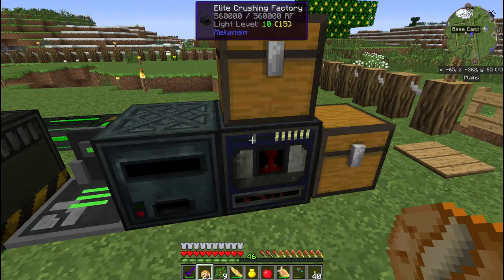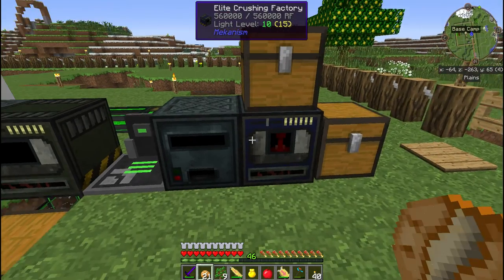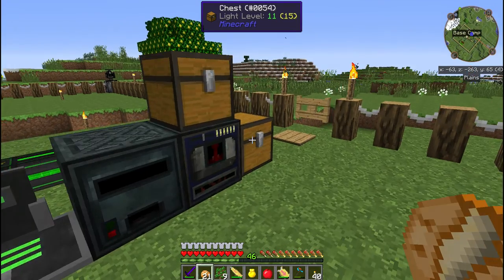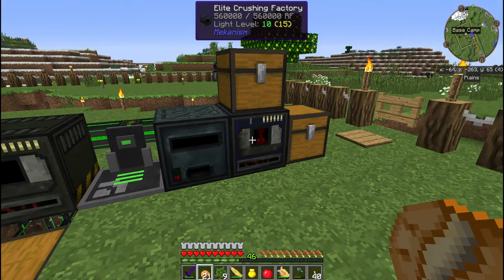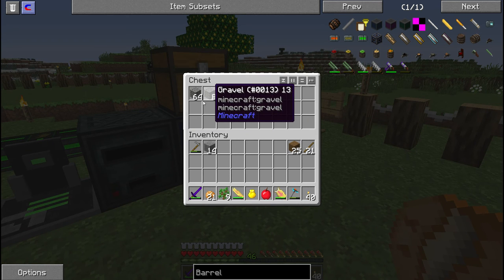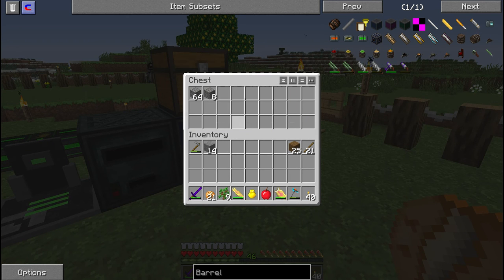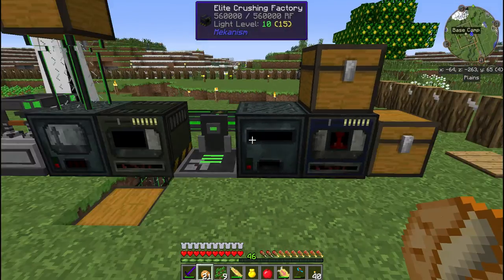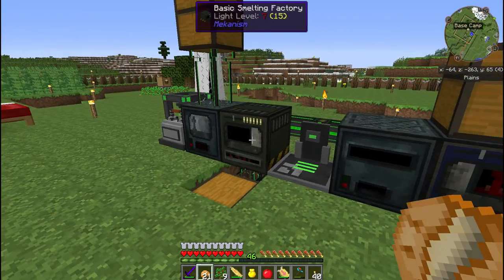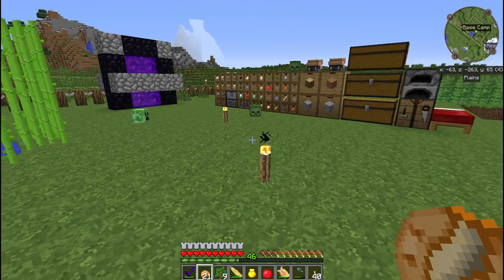I did get me an elite crusher. I will probably be upgrading all my machines to elite because it's really easy and cheap to do right now. I had it set up for input and output because I needed a lot of the gravel, but for some reason the input didn't work the second time around when I made it elite.